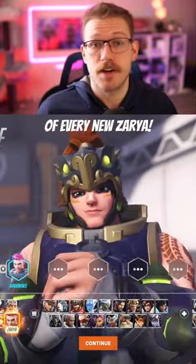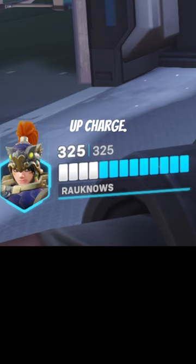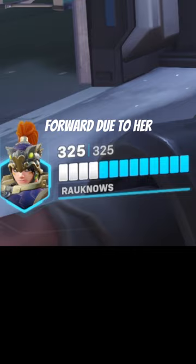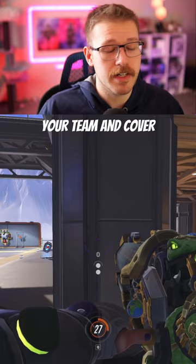The first good habit of every new Zarya player is to be patient with your first pair of bubbles. Zarya's value lies in using your bubbles to build up charge, however without her bubbles it's hard to aggress forward due to her low health. This is why you should use the first two bubbles to quickly build charge, then play around your team and take cover until your bubbles come back off cooldown.